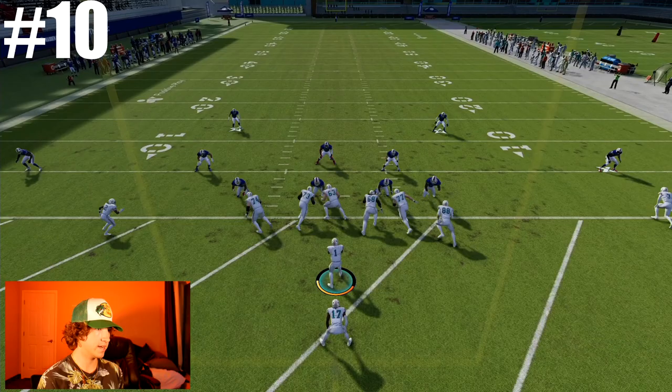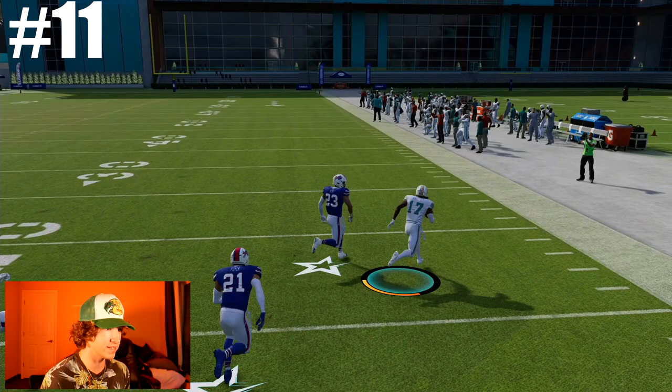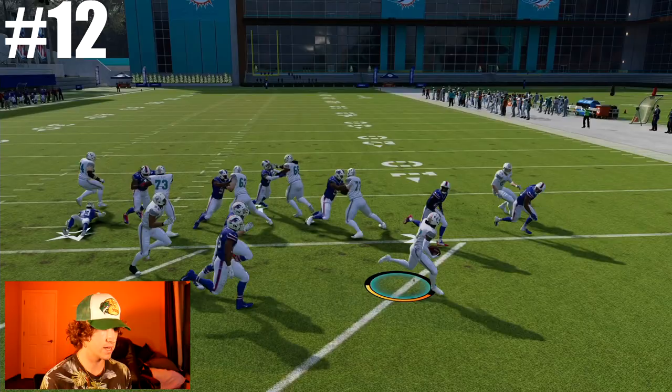Number nine - we need to break through a gap and just go. Then number ten, here we go Jalen Waddle, let's go to the outside. Number eleven - okay, outrun this guy. We got a block there. We can outrun these guys. No we can't, somehow. They're sending in a blitz, let's get to the outside.